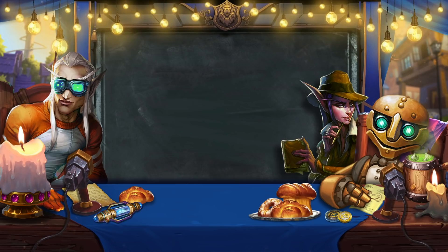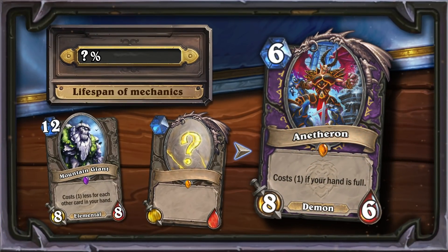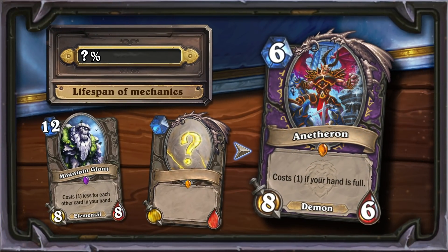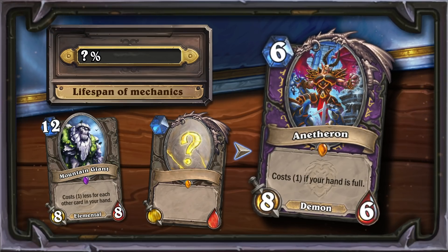Let's not waste a minute and start the discussion with the potentially worst mechanics. Anetheron is a card that the algorithm did not find even a single analog among other legendary effects. The card is similar to Mountain Giant, but has much less flexibility.